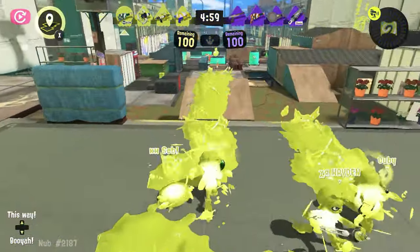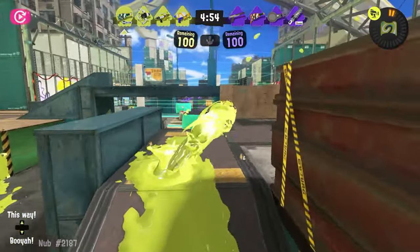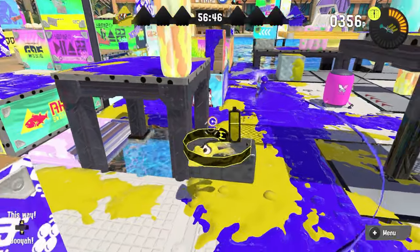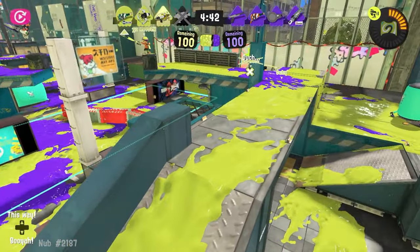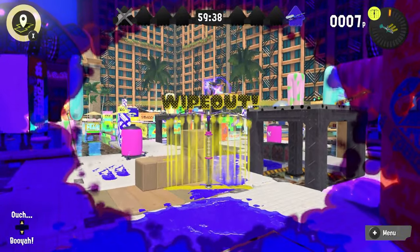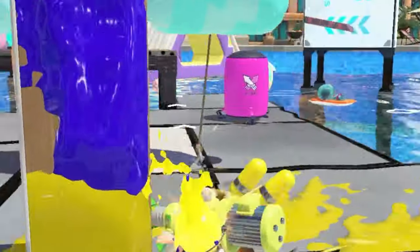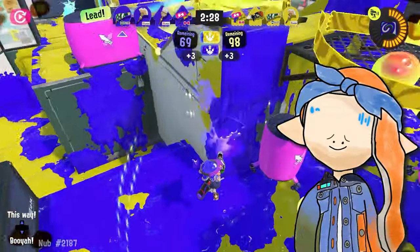Ignoring everything discussed about the main weapon — which took two minutes to cover — I want to focus on one specific aspect: the kits. The original kit has Splash Wool and Trizooka, which is already a dumb combination in itself. Wool makes this weapon insanely difficult to kill, and without a bomb to detonate on it, it can be almost impossible considering Squeezer's range. And trying to snipe the weapon is no good either, because it also has Trizooka, a special that can rival even E-Liters in terms of range and power. I can't think of many weapons that actually win against Squeezer considering this, and the worst part is that this kit is the lesser of two evils.